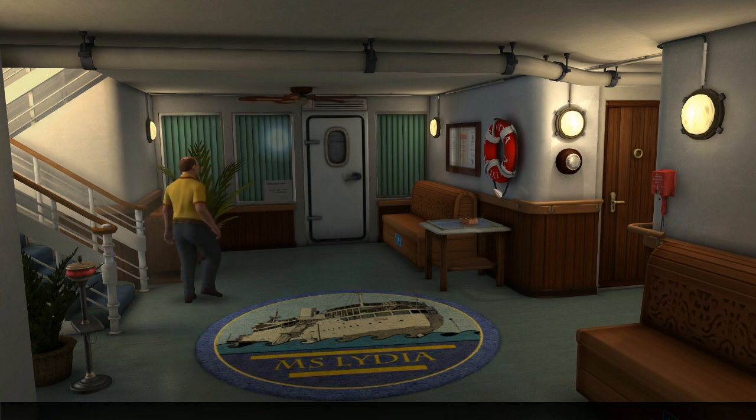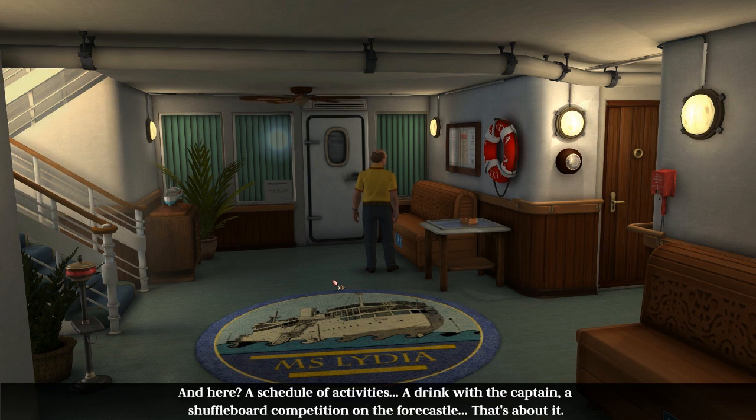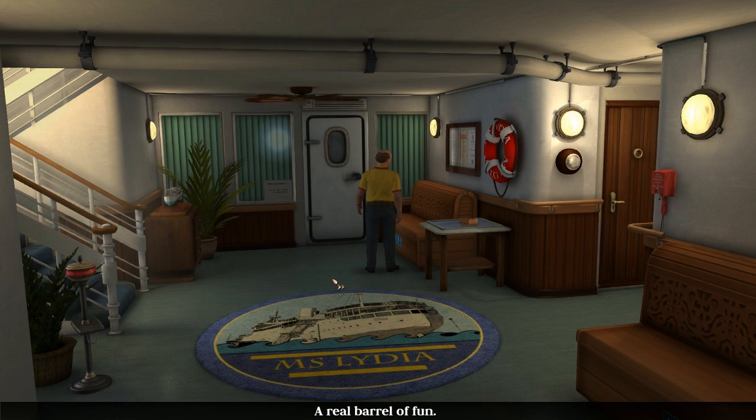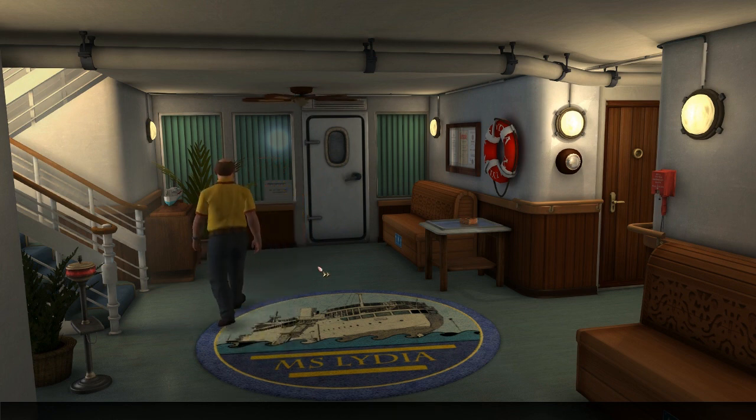We've got the pinboard here and then the medical bay and evacuation plan, and some tips from the doctor for avoiding seasickness, sunburn and the like. And here's a schedule of activities - a drink with the captain, a shuffleboard competition on the forecastle - that's about it. A real barrel of fun. 'Forecastle' is a word that up until this point in my life I have always said out loud as 'forecastle,' but no one in this game does because that's how it's written.